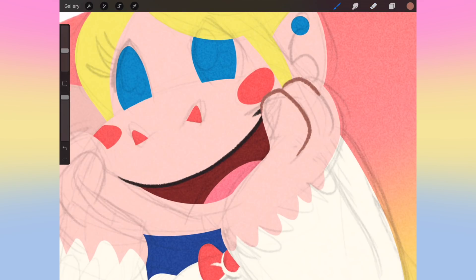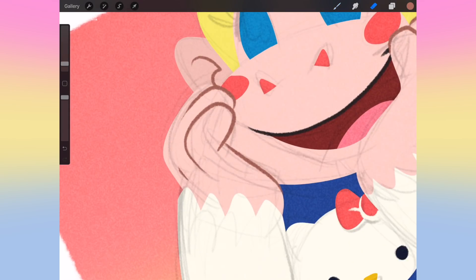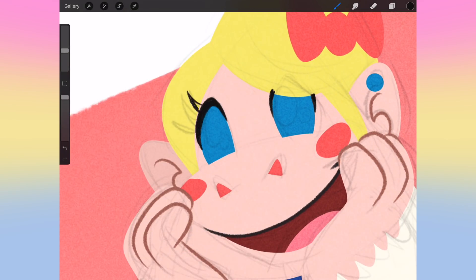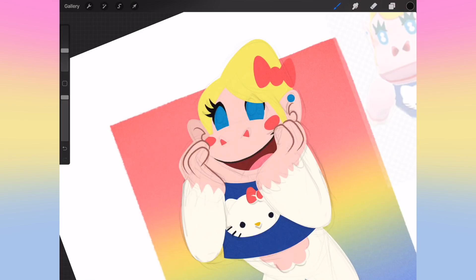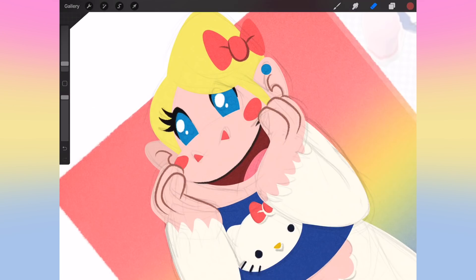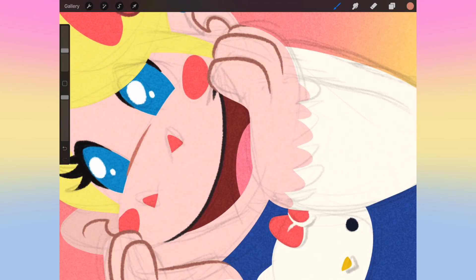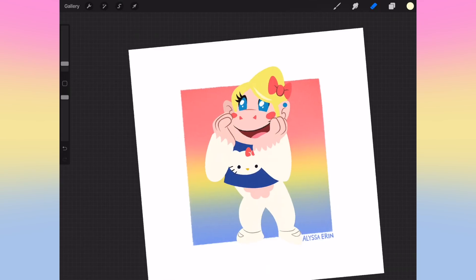Onto the more fun part: bringing these flat color shapes into Procreate. I take a pencil brush on a new layer and do little fine details — like eyelashes and lines around the fingers to define those shapes. I try to use those as sparingly as possible because I want the shapes to do most of the talking. I want most of the structure of the image to come from those solid shapes already on that layer, so I keep it pretty simple.